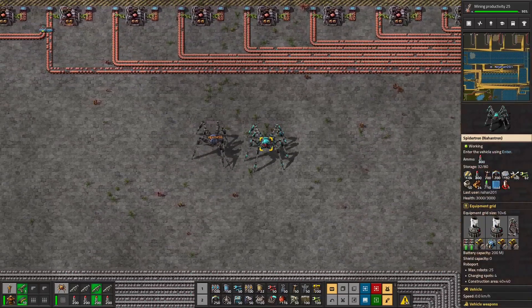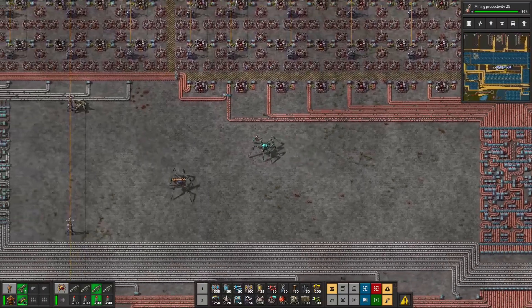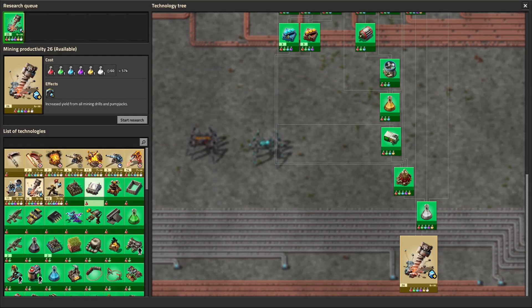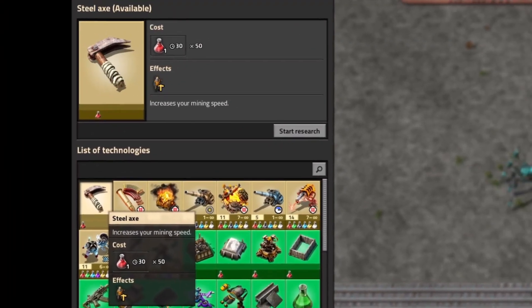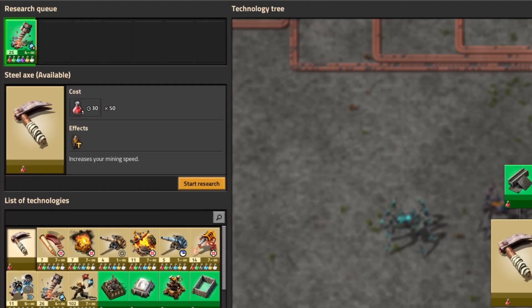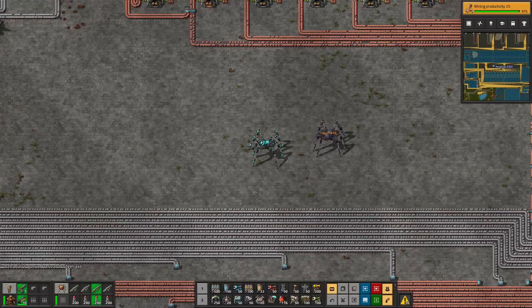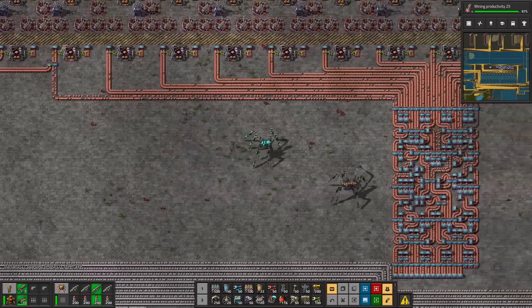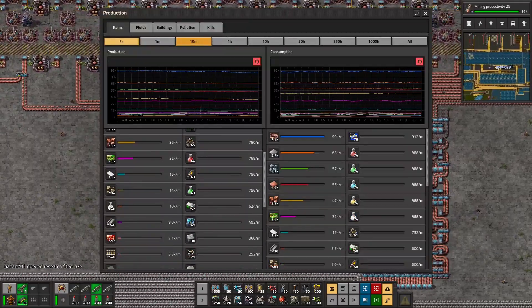One last thing we've been holding off: that small steel axe upgrade to mine by hand. We can queue that up behind productivity 25 and wait for it — it's going to get done stupidly fast. One last look at the statistics: our kill statistics show a few great purges near the beginning where aliens took out 1,300 laser turrets.